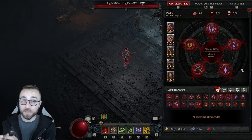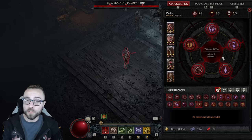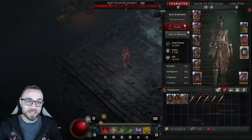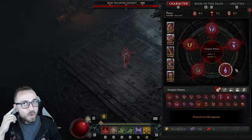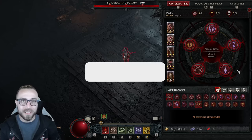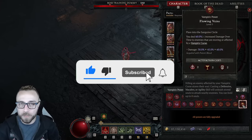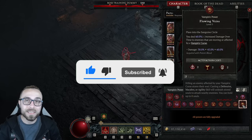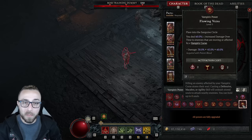Now that the Infinimus Necromancer feels like it's in a really good spot, I realized something on the Wand version of the build where you're looking to basically prioritize X-Falls proccing as often as possible — something I had overlooked for a while. You're going to use Flowing Veins on any Infinimus build. It says you deal 60% increased damage over time, except we don't really care about our damage over time.